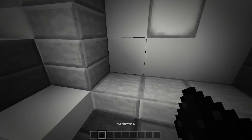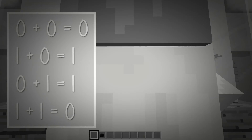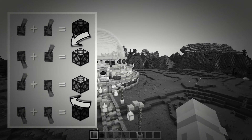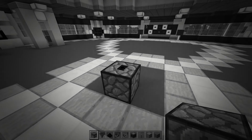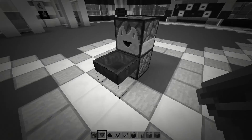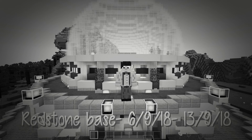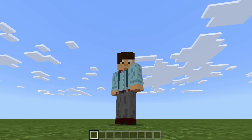Hello everybody and welcome to another Minecraft Bedrock tutorial. I found a dropper — place this piece of hopwood here, a hopper going into that bottom dropper. Now I'll go on top of this dropper. I can't believe it's gone.